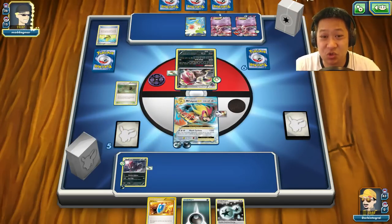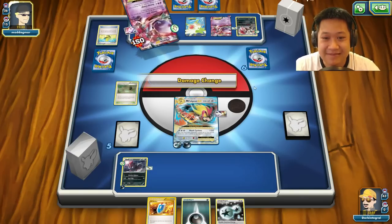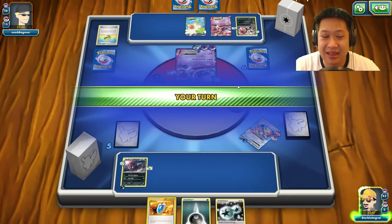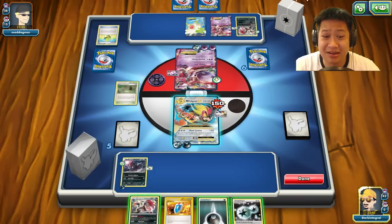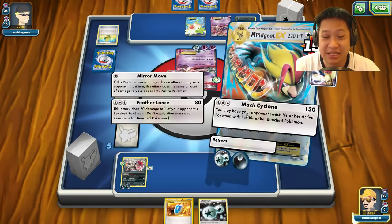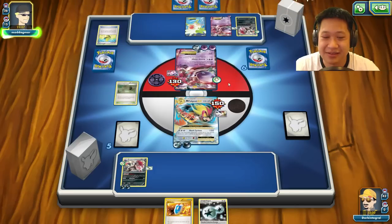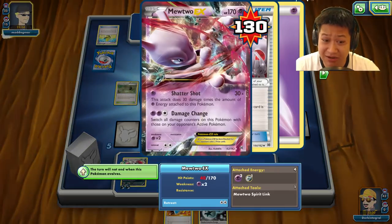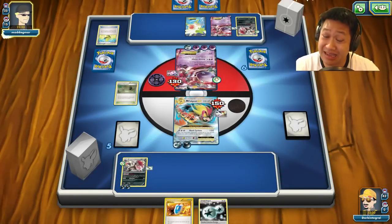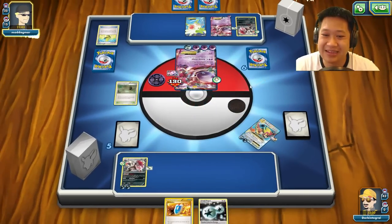He's retreating with Zoroark but he was looking for his draw supporter and may be stuck like I am. I have a Vs Seeker here too. Mock Cyclone again but this time it doesn't matter because he has a retreat. 130 damage — is this enough? He's putting another energy there. This card can KO that card so I'll be okay. We're both stuck without draw power. He puts the next energy on, that's going to be a KO — 90 damage, I lose my Mega Pidgeot first.